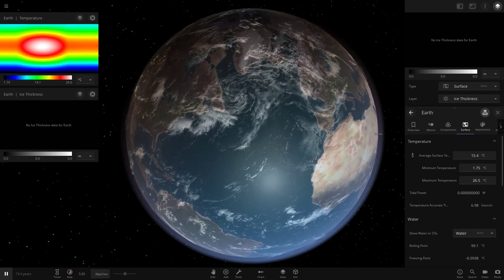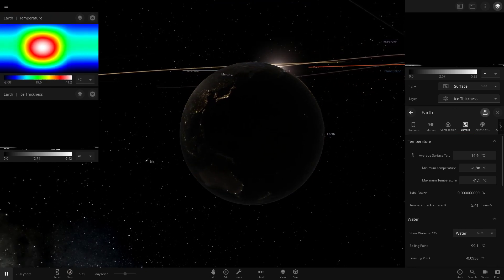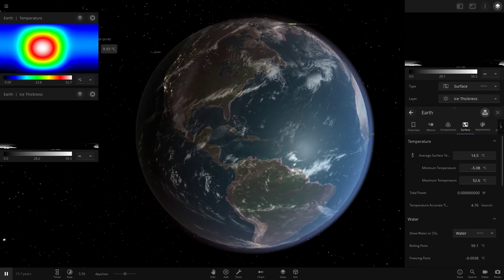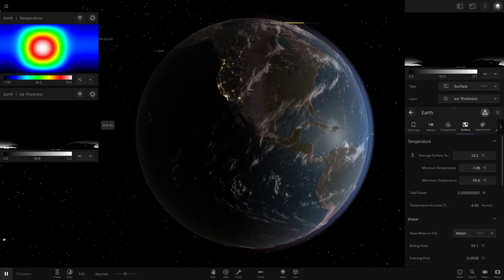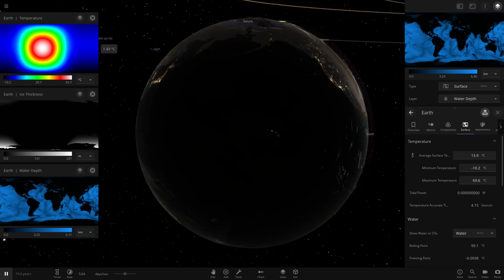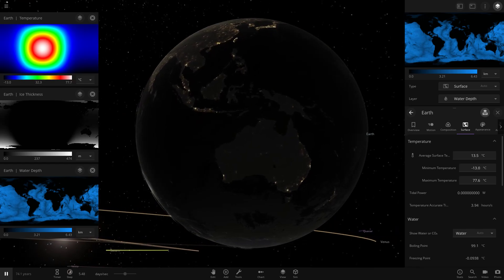It's now a couple of days. The tidally locked Earth is not rotating, so it's only turning when pointing at the Sun - that same face is always facing the Sun. The temperature on the lit side is starting to heat up, going to the 40s and 50s now - getting pretty hot. But the other areas are only at 9 degrees and still cooling down. We can also see some ice data starting to appear.